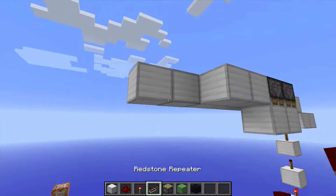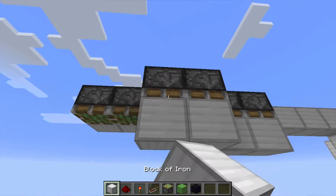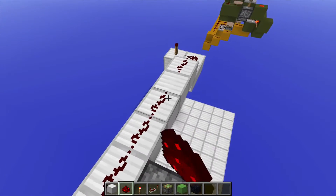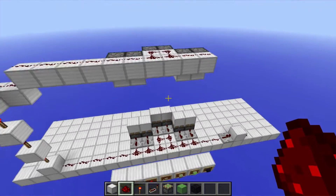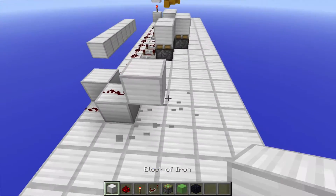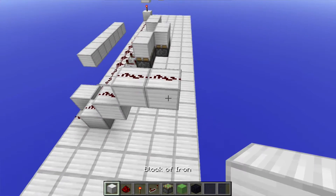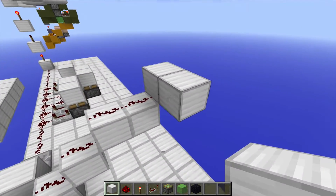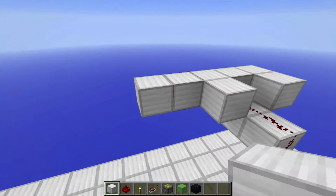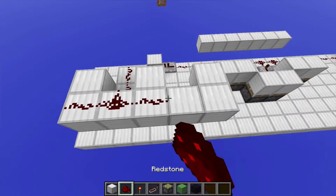And then you just wanna place more blocks over here with more sticky pistons, and then the blocks on top of the sticky pistons, and then Redstone dust going into the pistons. Now, you're gonna go right here, place a block there, Redstone dust, another block there, another block there, and then blocks branching off that with Redstone dust on all of those. You're gonna place another block, and then you wanna place another one there, with another one there, and another one here — creating a little E-shape.